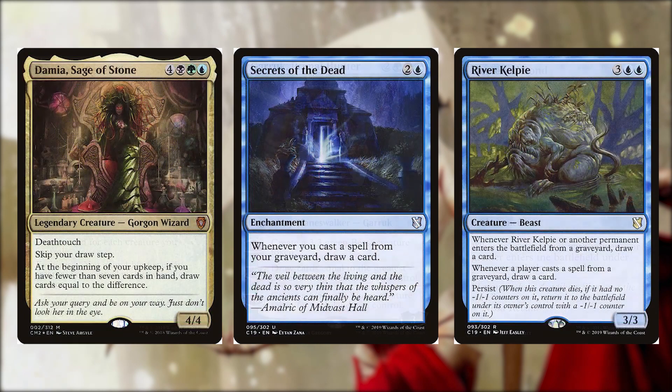Damia Sage of Stone for four, a black, a green, and a blue is a 4/4 gorgon wizard with deathtouch — skip your draw step, but at the beginning of your upkeep if you have fewer than seven cards in hand draw cards equal to the difference. Secrets of the Dead for two and a blue is an enchantment — whenever you cast a creature spell from your graveyard draw a card. River Kelpie for three and two blue is a 3/3 beast — whenever River Kelpie or another permanent enters the battlefield from a graveyard draw a card, and whenever a player casts a spell from a graveyard draw a card. Damia is great when you want to cast spells freely and refill to seven every upkeep. River Kelpie also triggers off your opponents' graveyard activity.